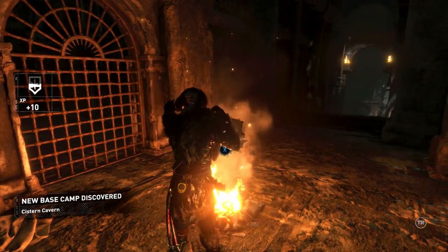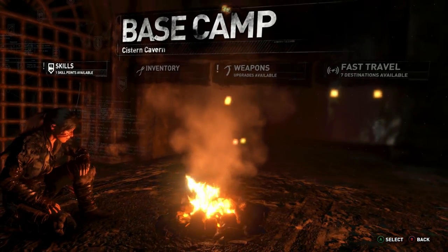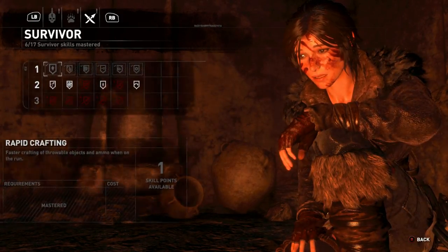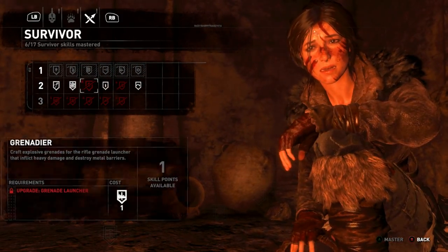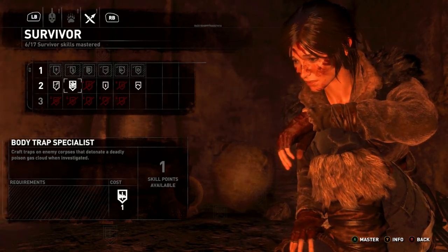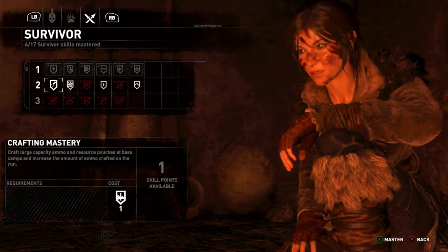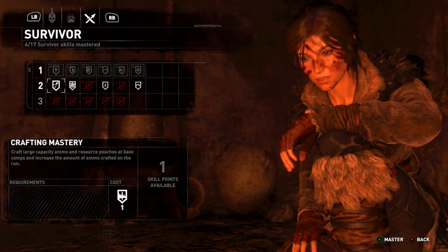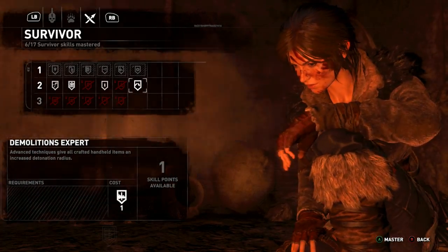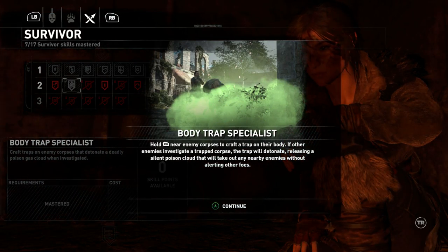A base camp — really? I don't have a skill point, I might as well use it. Alright, well we have a grenade launcher and a body trap specialist — not a bad idea. I'll do the body trap specialist.